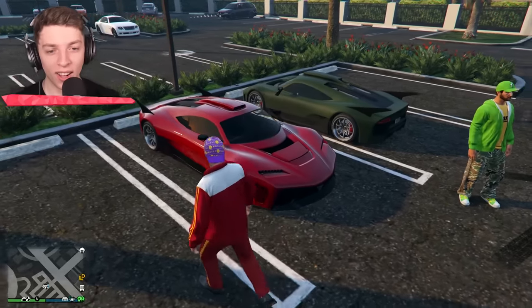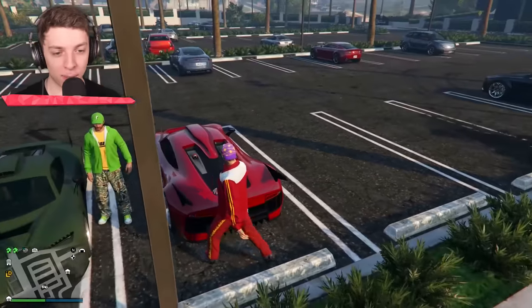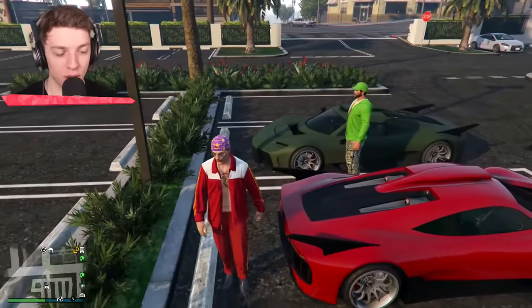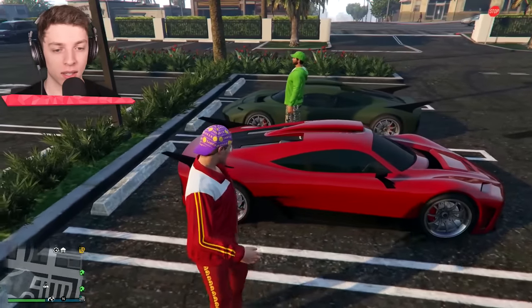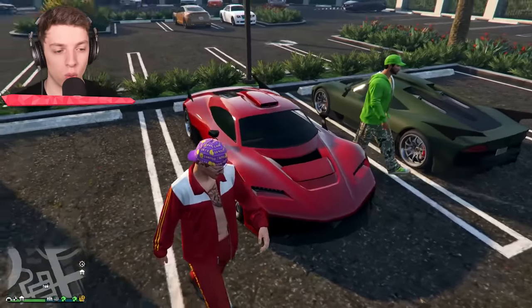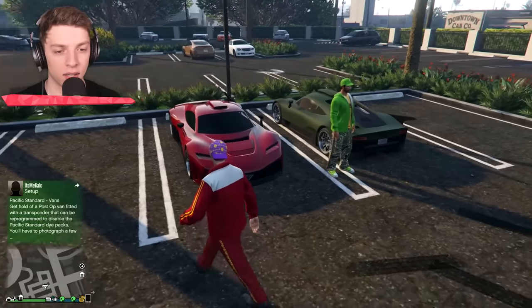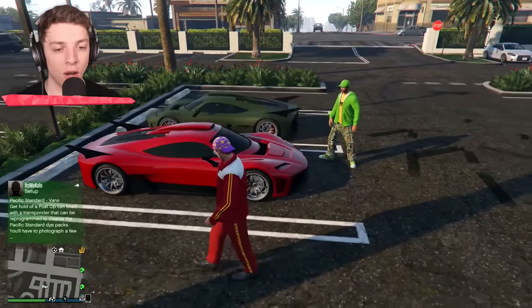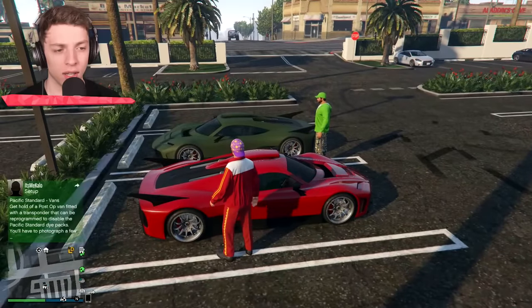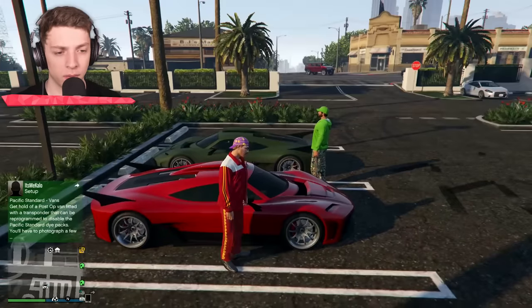Oh my goodness, Josh — look at this car! What are these spikes on the back? Those spikes are to kill you. I should probably stay away. This car is based on the Mercedes-AMG1, which is a Formula 1 car. Oh, there's a diamond at the front — look at that! So does that mean it goes zoom zoom extra good? It goes zoom zoom extra good, extra fast, but also extra expensive.